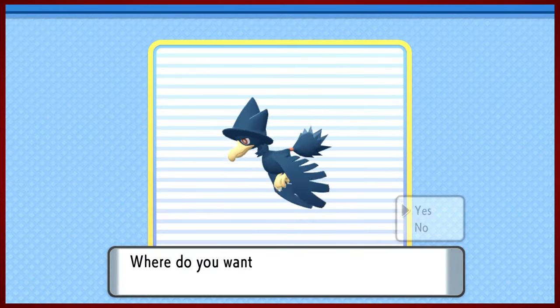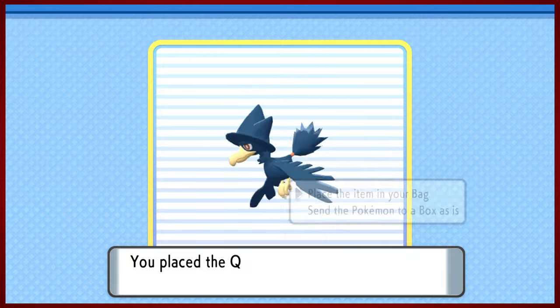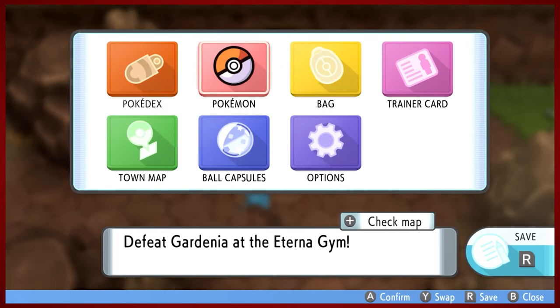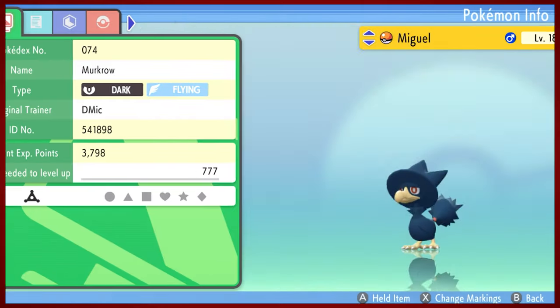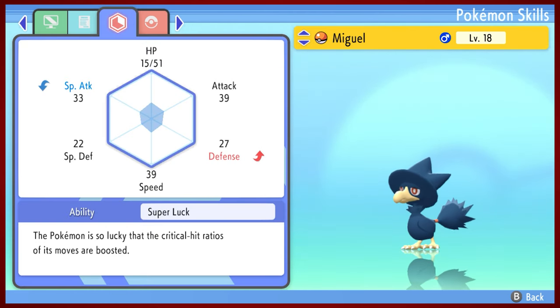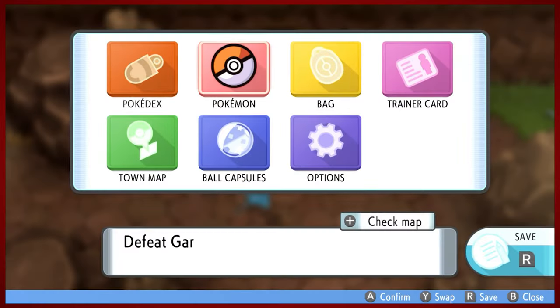Miguel should be pretty instrumental in attacking the next gym. We'll take Sharon's quick claw. What I really appreciate is the ability to swap Pokemon in and out from this screen - the fact that you can go and check out your box from here is amazing. Let's go ahead and see Miguel's stats. I don't remember Murkrow being specifically driven towards any specific stat, but its defense is going to be a little better. I feel like there should be enough physical dark moves to make things happen.